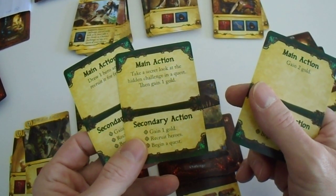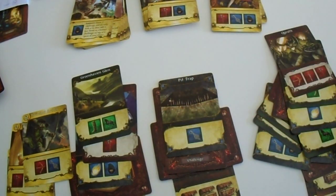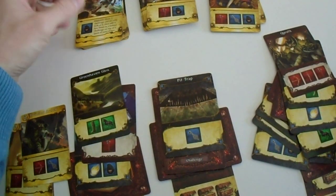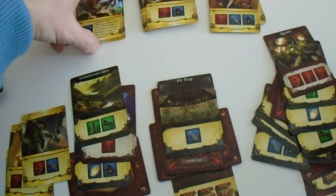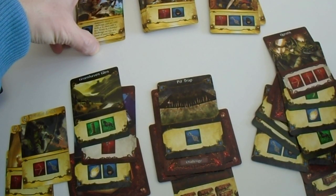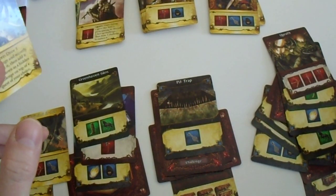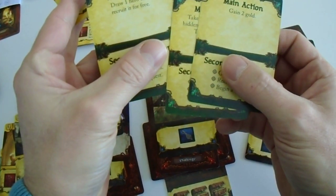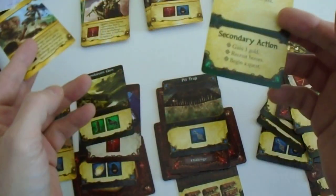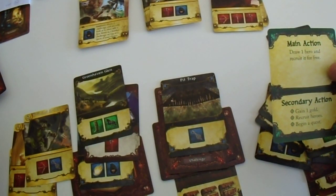Take a secret look at the hidden challenge in a quest and gain one gold, or gain two gold. We have all the dudes here. We can do this. We will do: draw one hero and recruit it for free. So we draw one hero and recruit it for free.